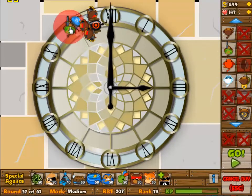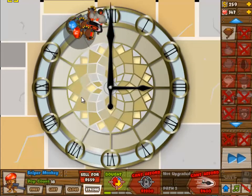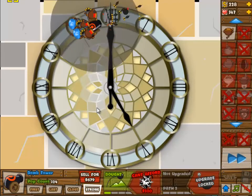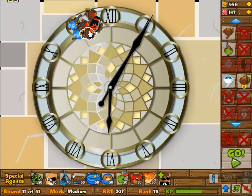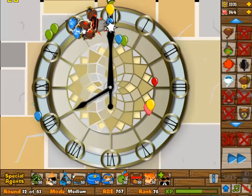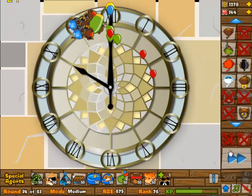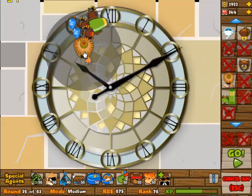We are starting off with two 0-3 dark monkeys and a cannon at 1-0. That continues with three 0-3 dark monkeys, a 2-0 cannon, and some snipers at 1-2. So I didn't have camo detection for around round 24, so I lost some lives there, but I'll lose plenty of other lives so it's not really a problem.